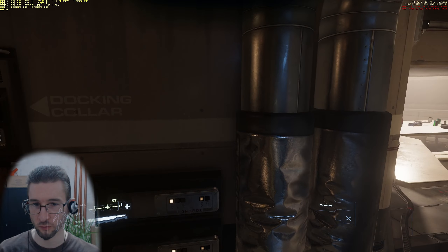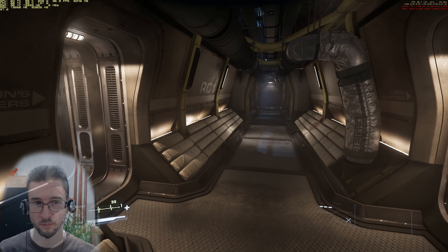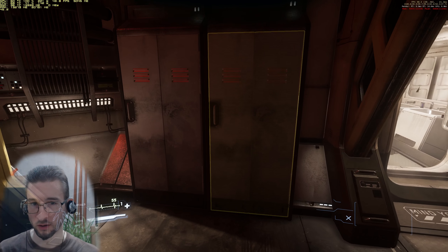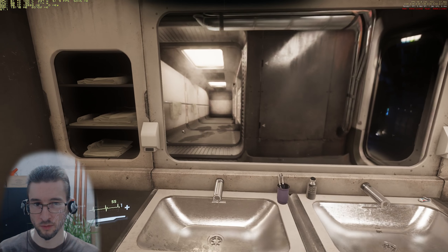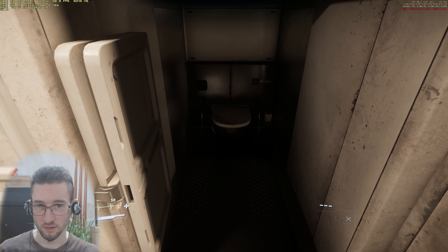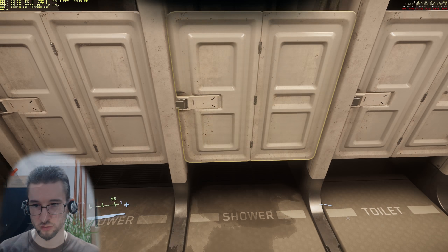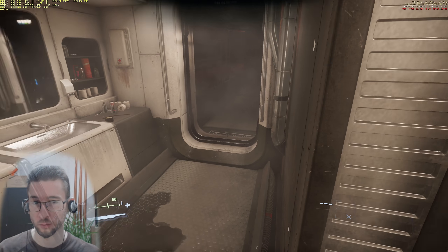If you keep going through the mess hall you reach habitation. Here are the crew quarters on one side, some lockers, a bathroom with a vampire mirror, toilet, toilet, shower, shower — all labeled to avoid awkward situations.